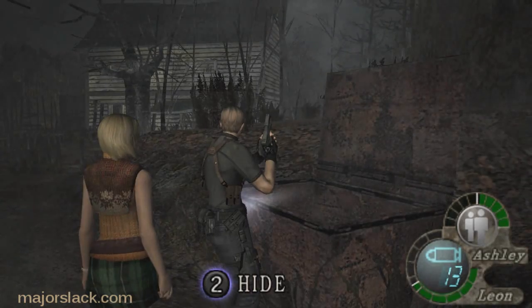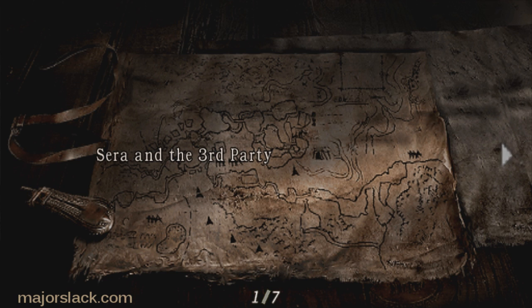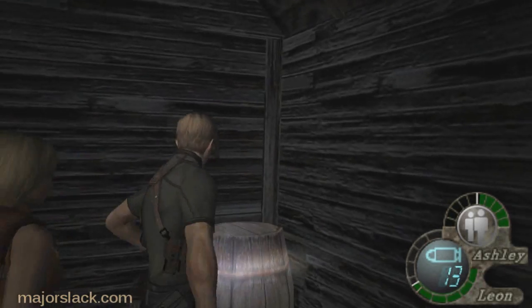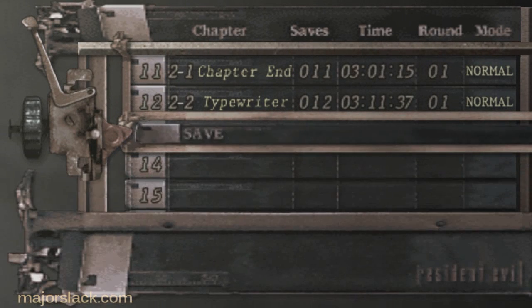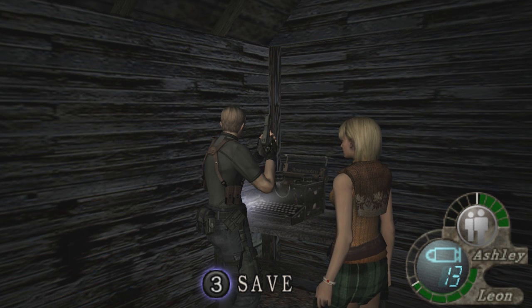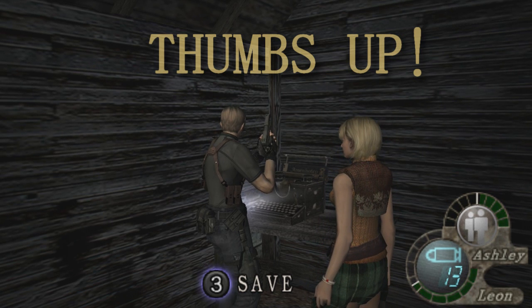Just because you didn't want to climb down the ladder, you're going to hide in this dumpster, okay? But first we're going to save the game, after we read a little message about our buddy Sara — those of you who are into the story can pause the video and read that. Alright, let's save the game. And that's it, we're going to call it a video. Thank you all very much for watching, join me next time for more Resident Evil 4. You know the drill — give this one a thumbs up.